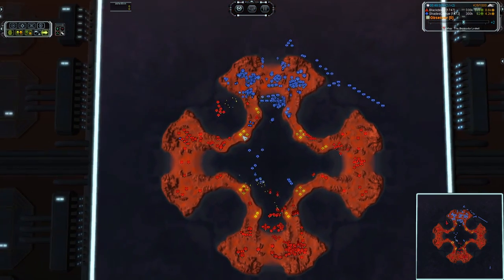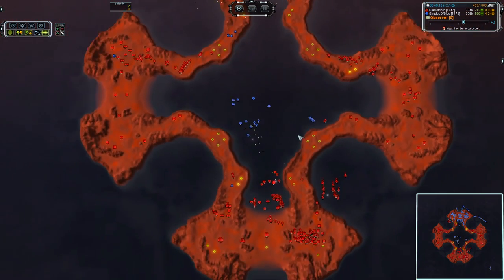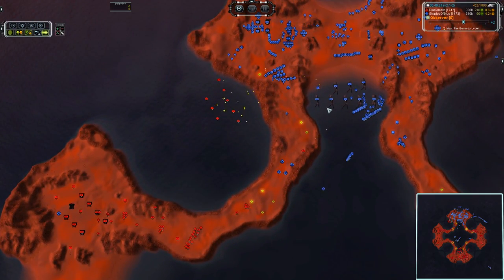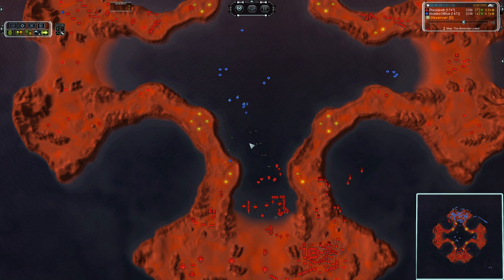There's the swap in air control we were all waiting for — Black Death has once again snatched control of the skies away from Shades of Blue. And now he needs to work on some form of sniping solution. If I were him, that is what I would be doing, because that is a vulnerable commander if I've ever seen one — there's only three cruisers.